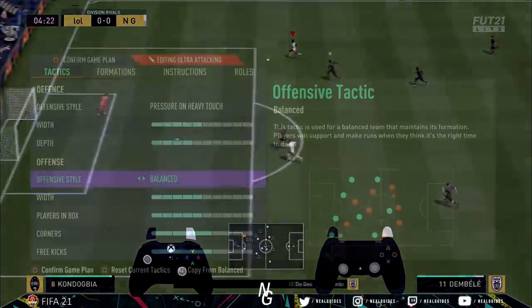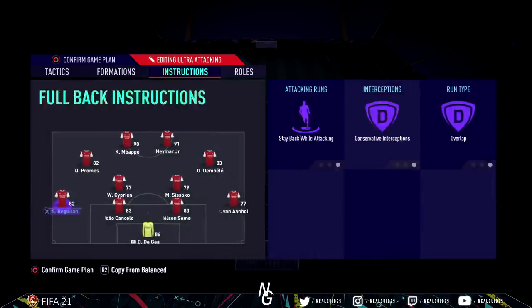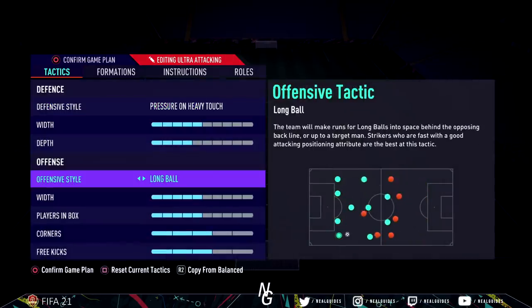Now going over to offensive style — long ball is very important here. If you don't use long ball, this formation won't work. The reason is the CAMs don't have the getting behind option by default. You need them to act as inverted wingers, so they need to be on getting behind. Long ball tells the CAMs to make runs going forward, it basically means getting behind, and that means players are going to be making attacking runs going forward.